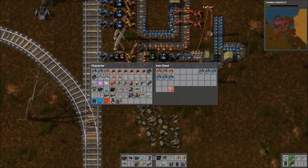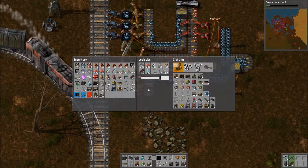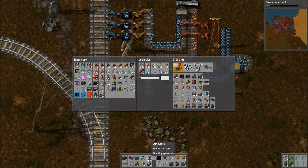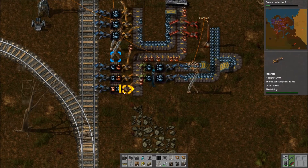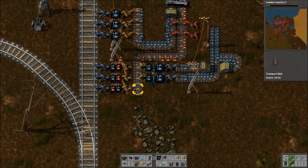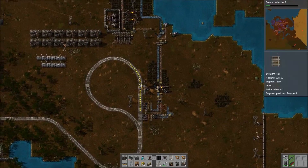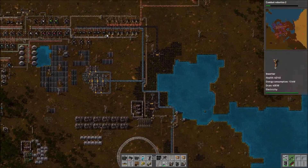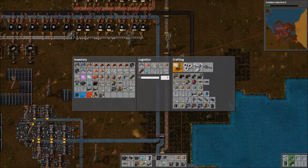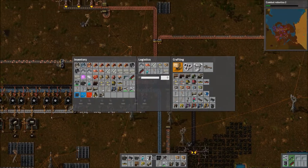We do have some copper coming in, which is nice. That iron will never be unloaded now. Am I willing to go the extra mile and make these fast inserters? This will probably be okay. We've got a flow of copper ore coming in — we just need some more processing, honestly, which we can handle.